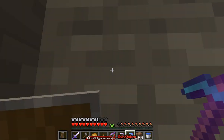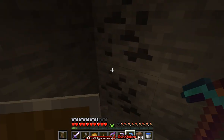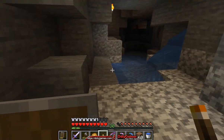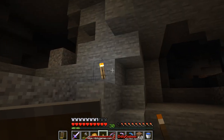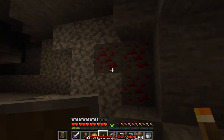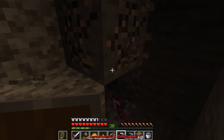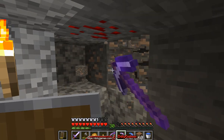Taking all this coal with the fortune pickaxe really makes a difference. We'll see right after gathering how many I have. Nearly a stack of coal just from one vein — that's good stuff. Over here we have redstone. I don't hear any monsters so I think I can take it. Over there there's a whole bunch of iron. The redstone you can also take with fortune, the iron not.